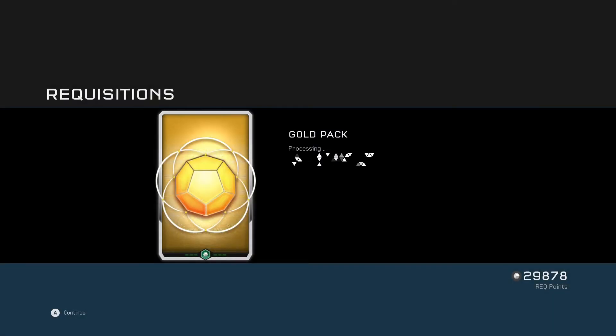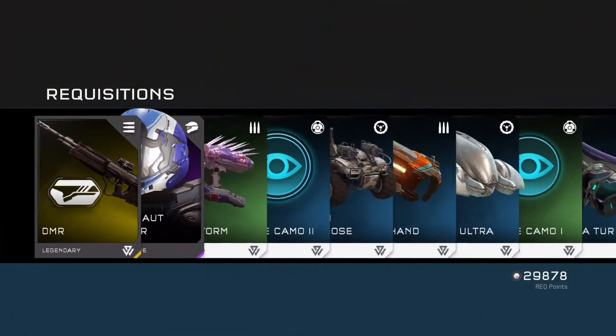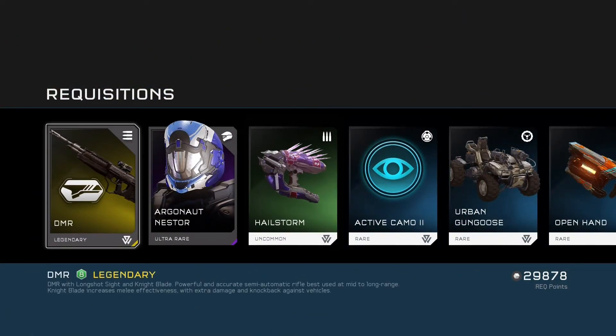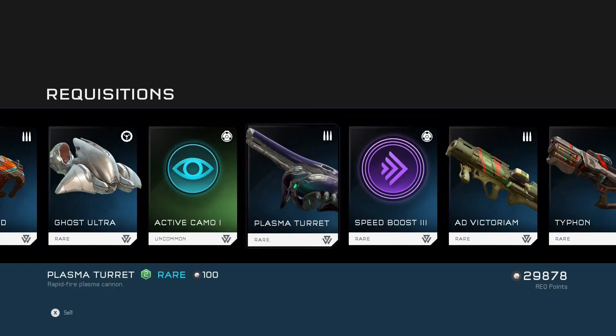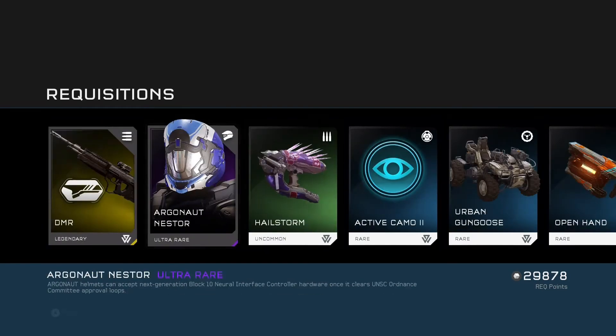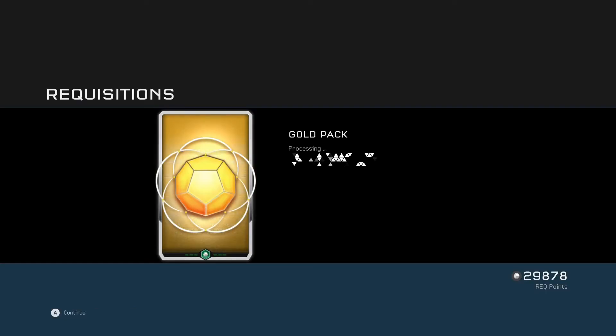I'm pretty sure last week I had a double Mythic drop in my last pack, so if we get that again I'll be pretty happy. First pack we got a DMR loadout with the Nightblade thing — I'm not too sure what the Nightblade thing does, but I'm pretty sure it's going to be cool. And Argonaut Nestor, ultra rare helmet as well. And some Ghost Ultras, some Mongooses and Hellstorms. First pack's pretty good — got an ultra rare, got a legendary.